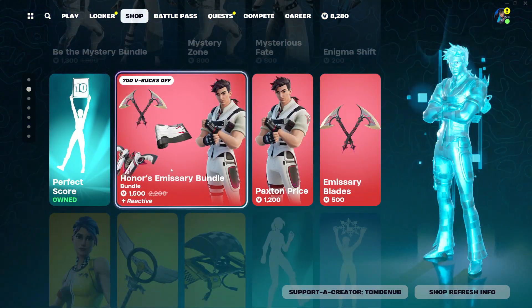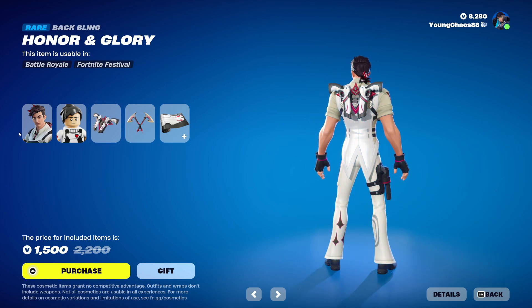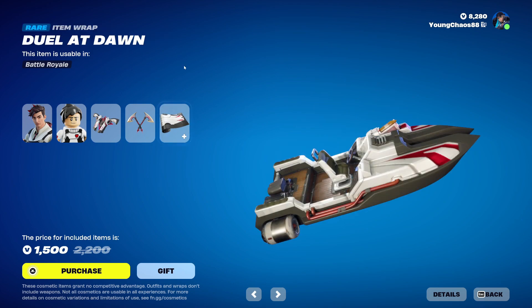We also had Honor's Emissionary Bundle returning, a total of 5 items for 1,500 V-Bucks. It's about Honor and Glory, a rare outfit at 1,200 V-Bucks. This skin also includes that Lego variant. And we had Emissionary Blades, a harvesting tool at 500 V-Bucks.